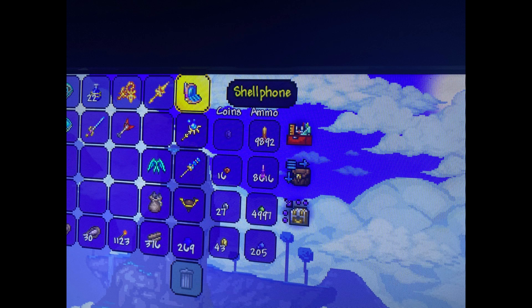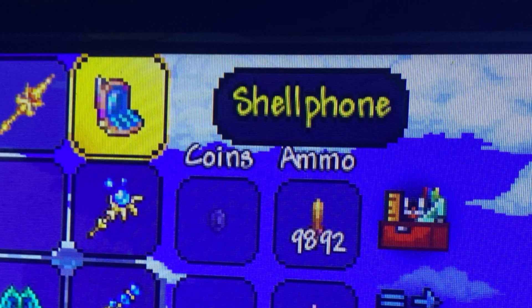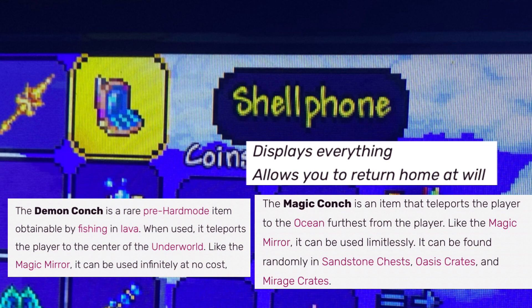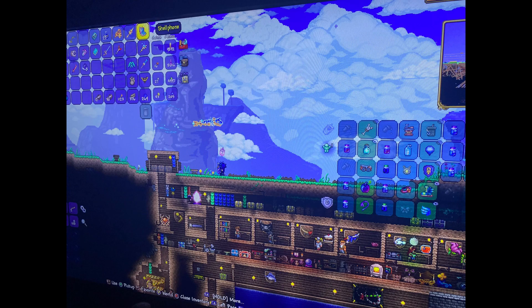Terraria just got an update very recently and one of the new items is a shell phone. I'm playing on the console version and as you can see it just says 'shell phone' — it doesn't say 'teleports you to the oceans' or 'in hell' or 'home', it just says shell phone.